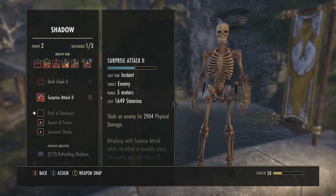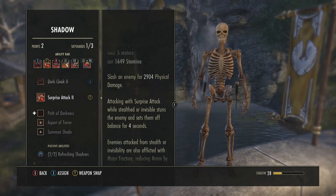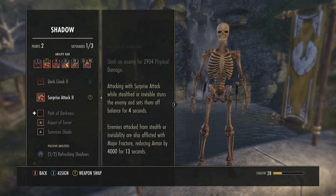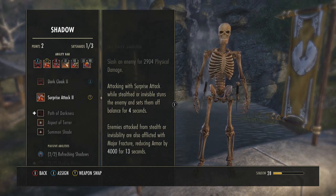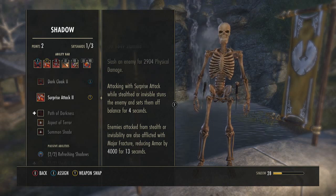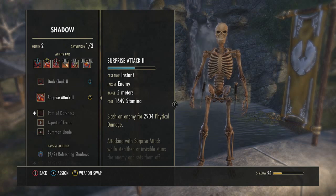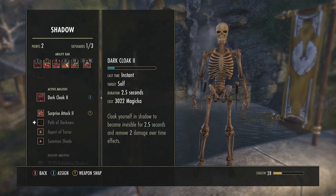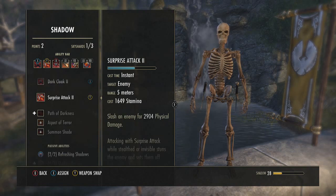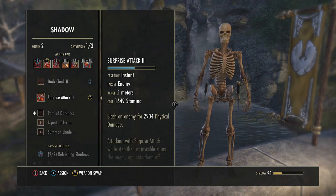My next ability is Surprise Attack. When I go invisible, I can pop this and it will stun them for four seconds unless they hit the right trigger to break out of it. It also burns up a lot of their stamina, so you'll beat them in the long run because it's reapplicable — after about 10 seconds you can go back invisible and stun them again. It's a great ability to spam with this build.